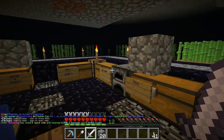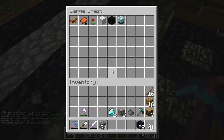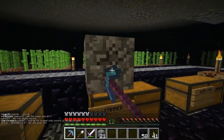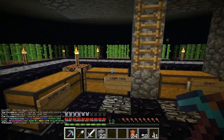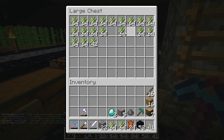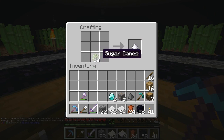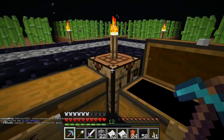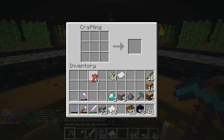We need obsidian and a bookshelf. I have 21 books — awesome. We have two diamonds, which is perfect. It's almost as if I planned this, but I really didn't. We'll just go put the enchanting table over in that corner. Now we need to make the bookshelves — we need 15, and each one requires three books, so we only have about six. Let's go and make some more books.